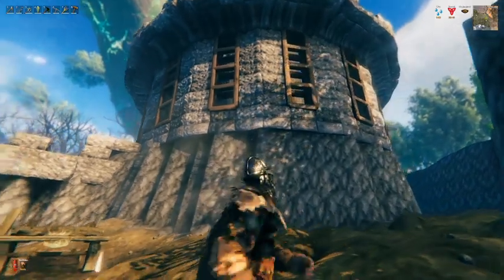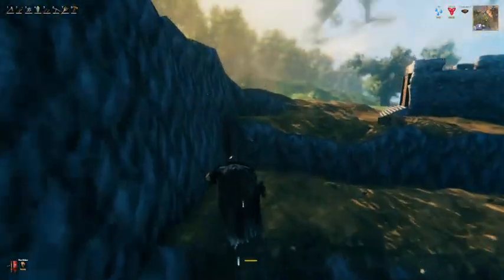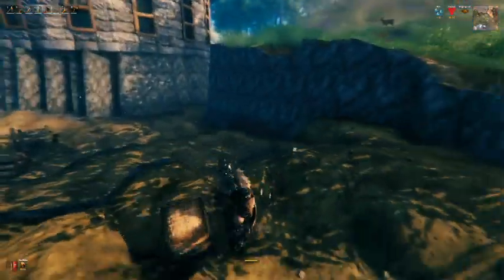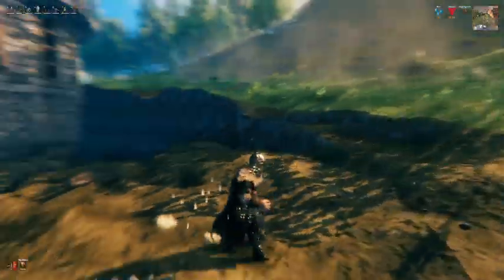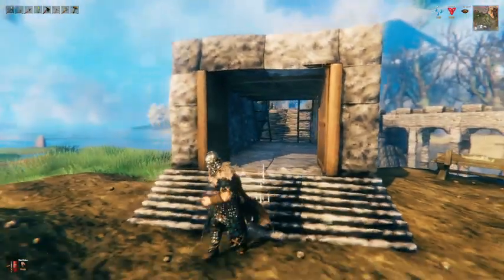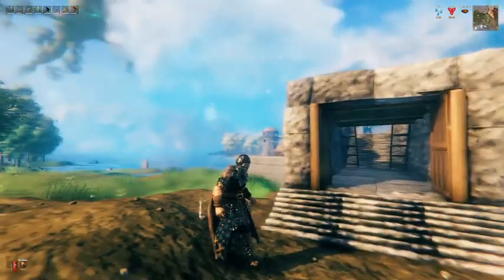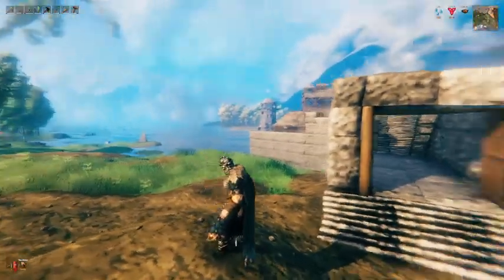It looks really nice. The moat goes all the way around. This will probably all end up being a nice little garden. This is really the only area I have to worry about defending — it's the only area where you can actually breach the whole fortress, other than if you come in through the water into the boathouse.